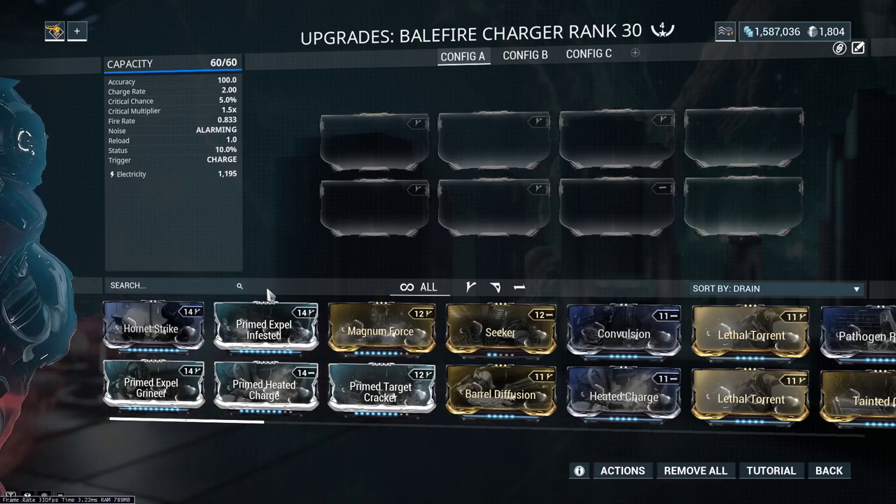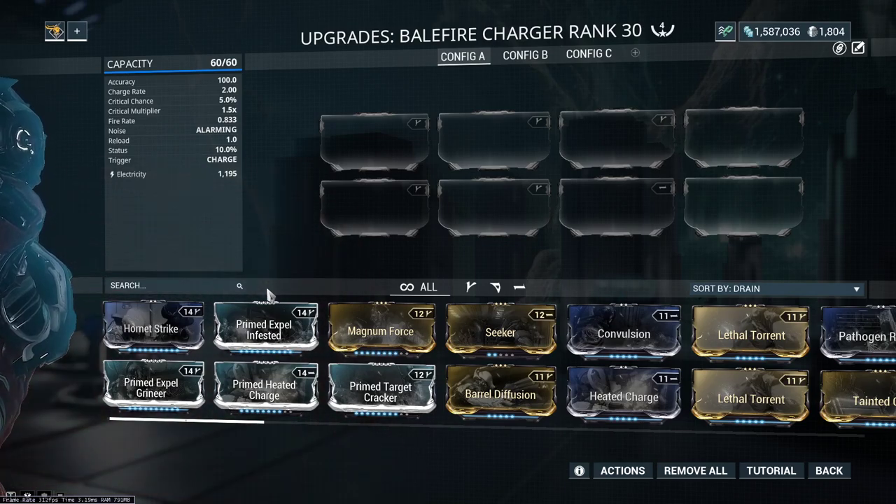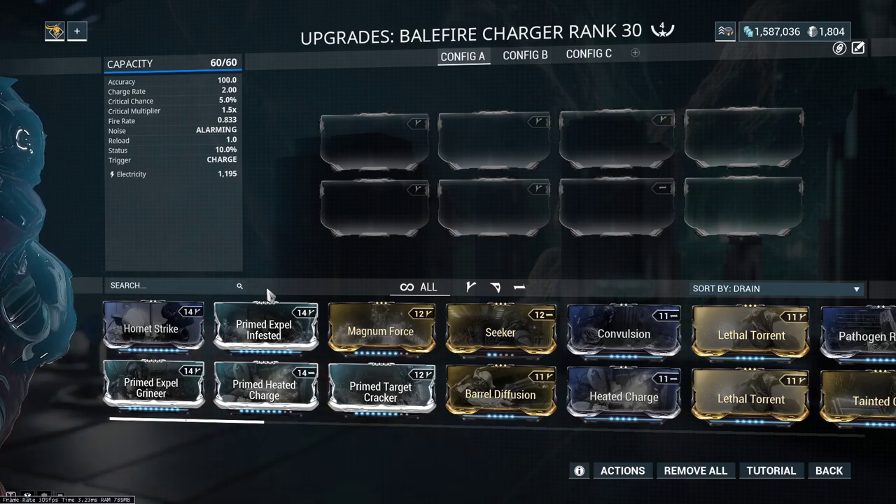Our status chance is 10%, which is much lower than the Staticore, so we're not going to be able to proc Corrosive or Gas all the time. This is not going to be a status weapon. Hopefully in the future they'll add an augment that interacts in some way with this, but for right now it doesn't.